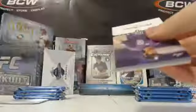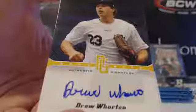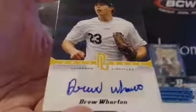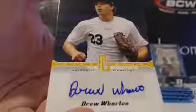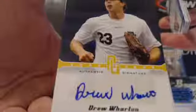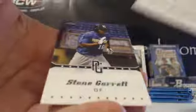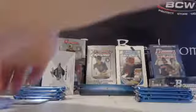Next pack for Zach. Looks like a blue in the middle here — Stetson Woods, blue. And a numbered auto out of 50, Drew Wharton. I believe I said 150 for the Bowman, so it would be 145 — I'll look it up after this break. Brad Wharton auto, and the rest of your base are Robert, Tukey, and Stone. Two autos out of 50 so far for Zach.